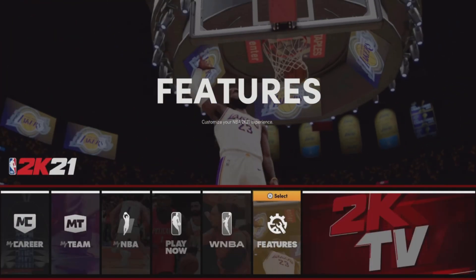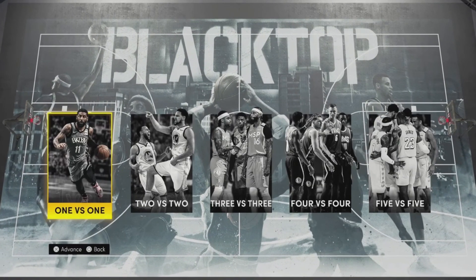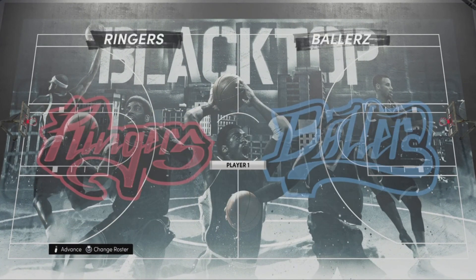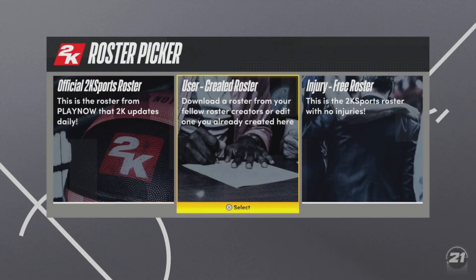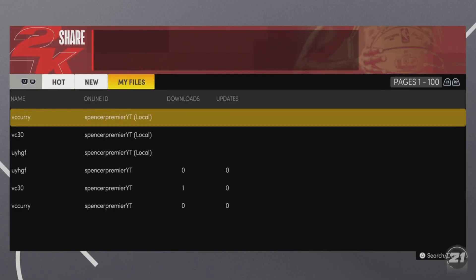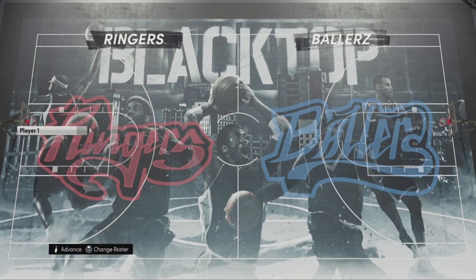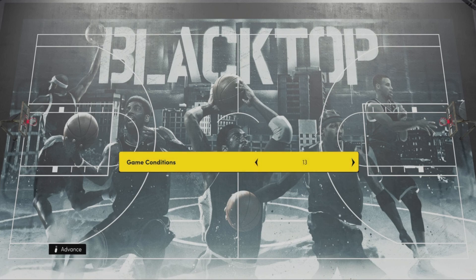Once you are done, back out to the main menu, click on Play Now, and go all the way over to Blacktop. Click on 1v1, hold the left stick down, then hit User Created Roster and scroll over to My Files by hitting R1. Go to the roster you just created, then go over to Ringers, hit Advance, and make the game conditions to five.